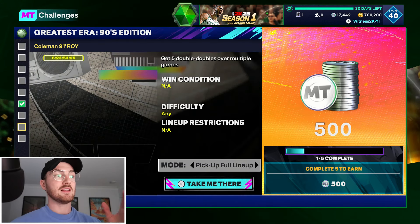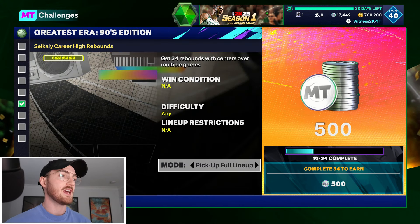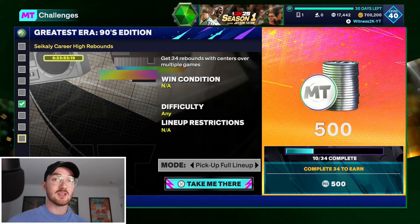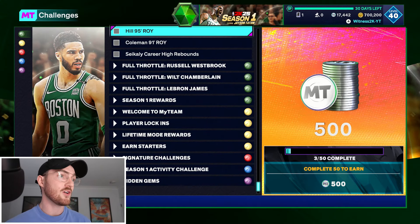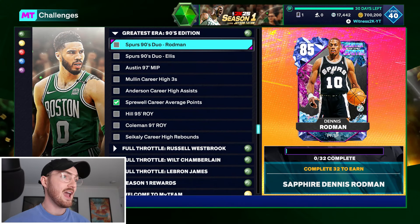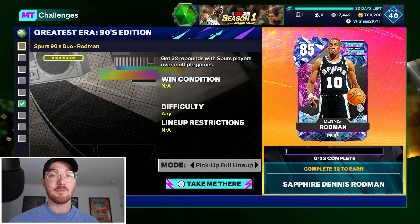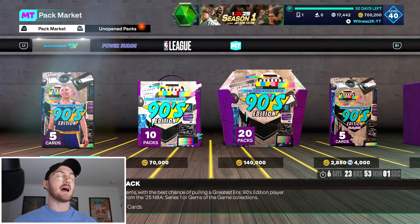There is one harder challenge — get five double doubles — that's going to take a bit of time. Also, 34 rebounds with centers over multiple games. Get yourself a Wemby, who's a Spurs center, and you can do that challenge alongside the 32 rebounds with Spurs players challenge at the same time. So that's really cool that 2K did that.